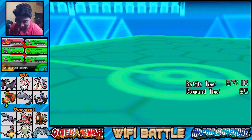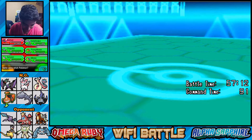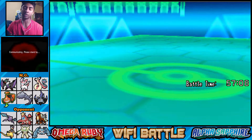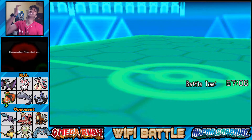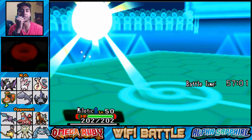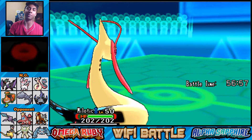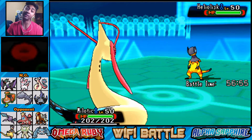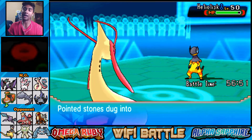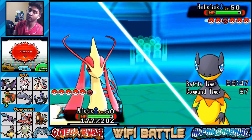Let's go into Milotic - Milotic is a good switch-in, just a solid wall. I can't believe they had Explosion. So effectively I got nothing done: I got my Steelix injured and lost Batman, one of my best guys. They have Heliolisk and I'm pretty sure Heliolisk has Dry Skin, so Water-type moves won't do anything on it.